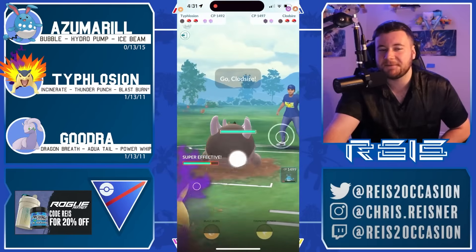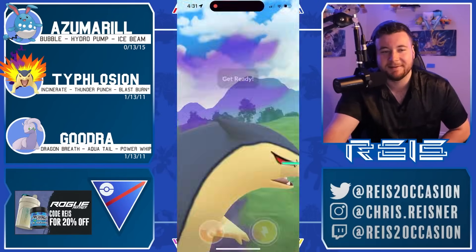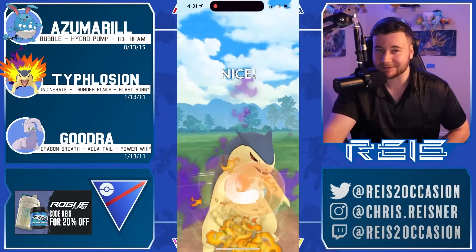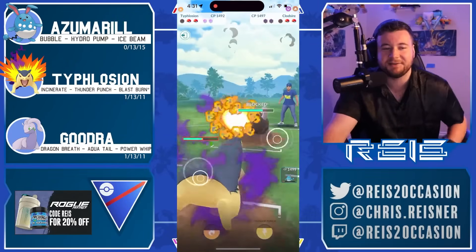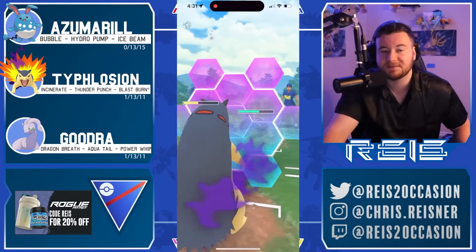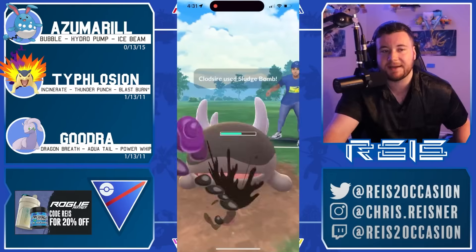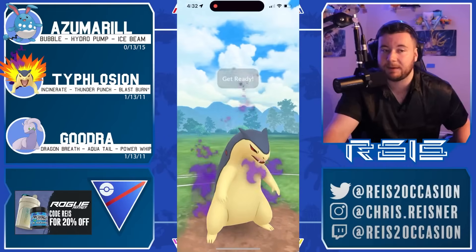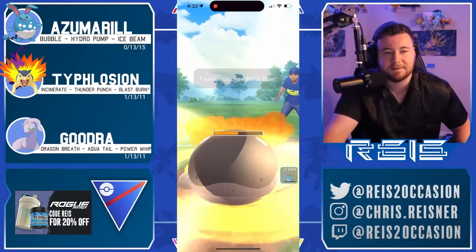Not sure if they could have gotten the Counter down first — would have been close. Now you get a little bit of a head start with Typhlosion, up a shield. It is so fast to pace to the Thunder Punch, but I don't think you bother going for Thunder Punch here — that could be like a lose condition. Just going straight for the Blast Burn, that community day move, so powerful. Gets that shield and you are one off the next one.